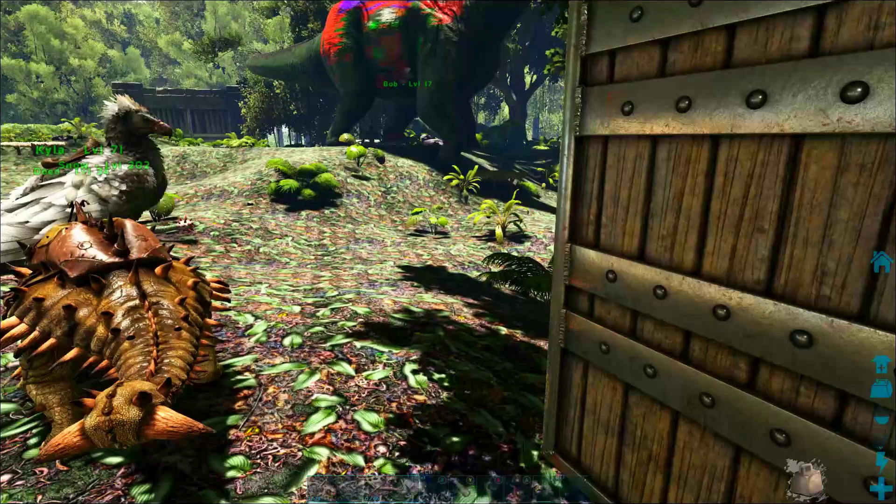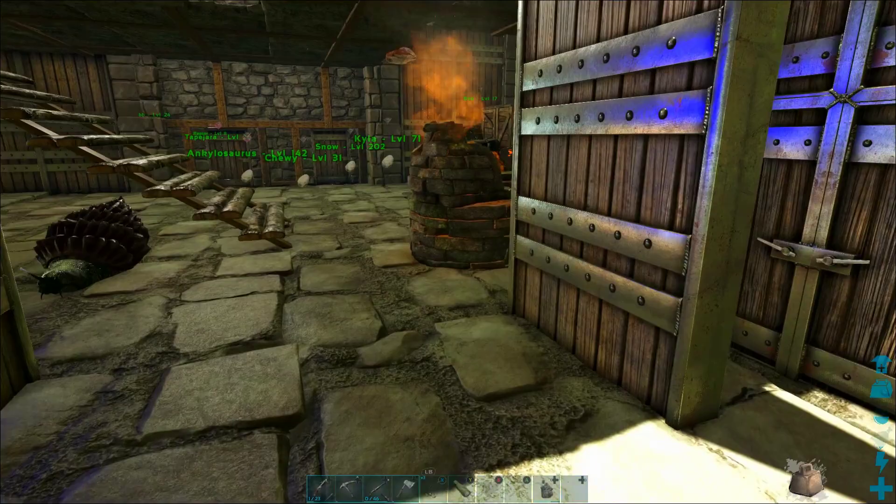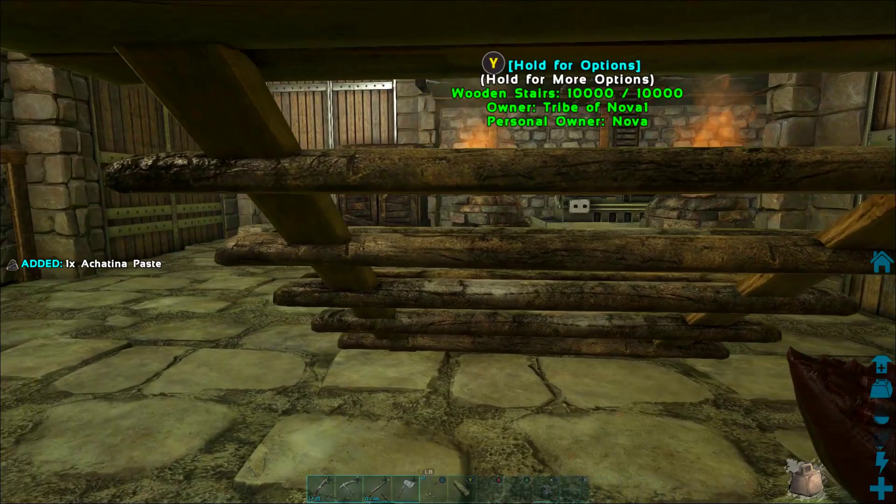I'm going to use those Tapehara eggs to make kibble to tame an Argent Avis. Up until now we've got just two main supply drop points: right here we can land an Argent and carry metal back to our base, and in the front we can unload lots of wood and stone. Also, I've got some snails just walking around and they are giving me a constant steady supply of cementing paste, which is pretty helpful.